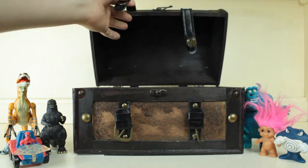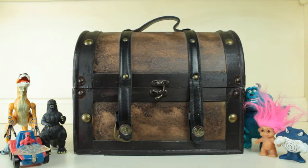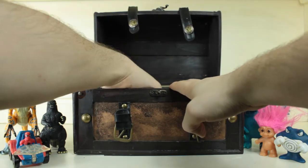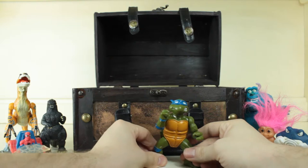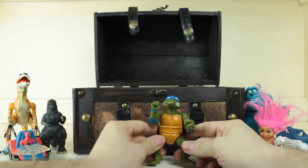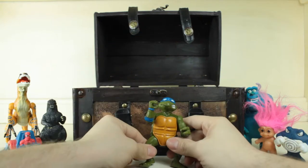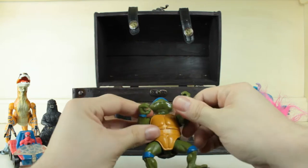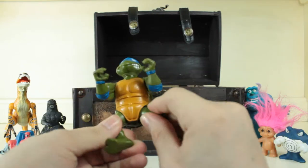All right, let's close the box and see what's next. We got ourselves — oh, it's Leonardo from Teenage Mutant Ninja Turtles! Cowabunga dude — watch, karate kick! He's kind of cool. You can move his arms and his legs and position him in different ways.